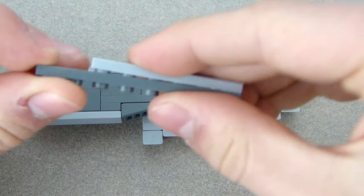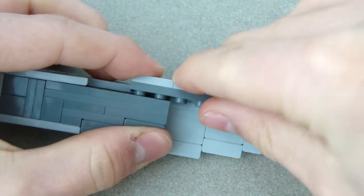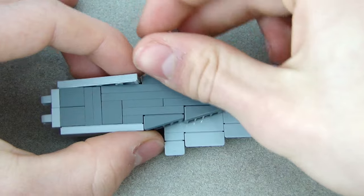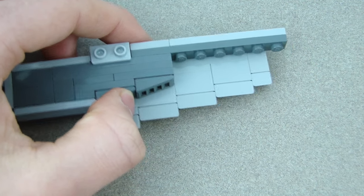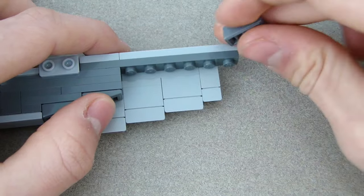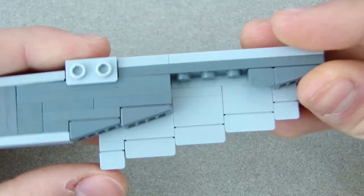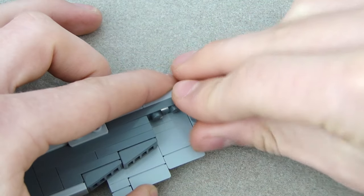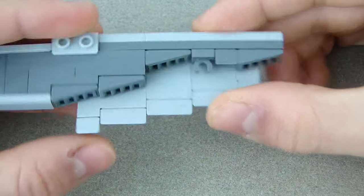Grab the one-by-eight, put the one-by-six back there, and a one-by-two just like that. Leave a one-by-two spot open, then fill it with the one-by-two and put that piece on top. Put the vents right there, and this mini slope facing down so you don't even see the slope. Get this piece and it goes right there. The last vent goes in that little spot right there.